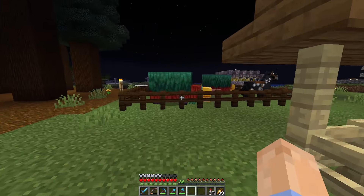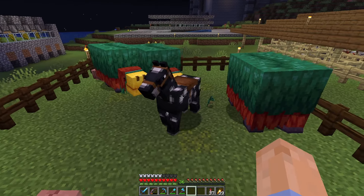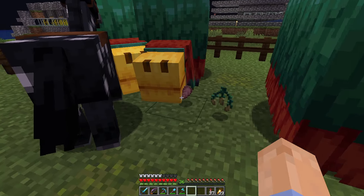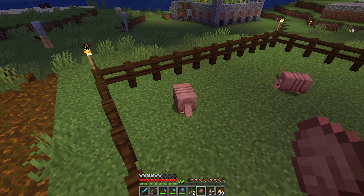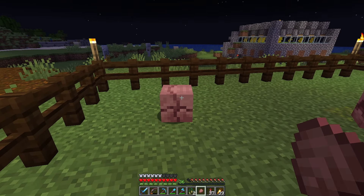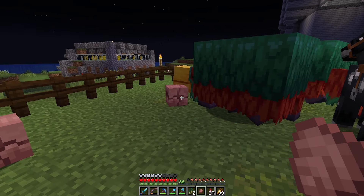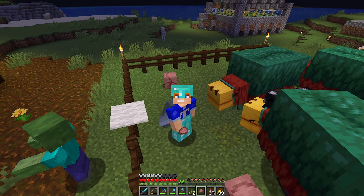While we were out adventuring, we also found the key to this wolf armor and that is these armadillos. That little item floating there is an armadillo scute, and you use these to actually make the wolf armor. So my next plan of action is to make a little farm where we can breed up a whole bunch of these guys and then they should be dropping their scutes, so we can set up some hoppers and collect a bunch of scutes automatically. You can use a brush to get the scutes off of them, but you can only get about five uses per brush.